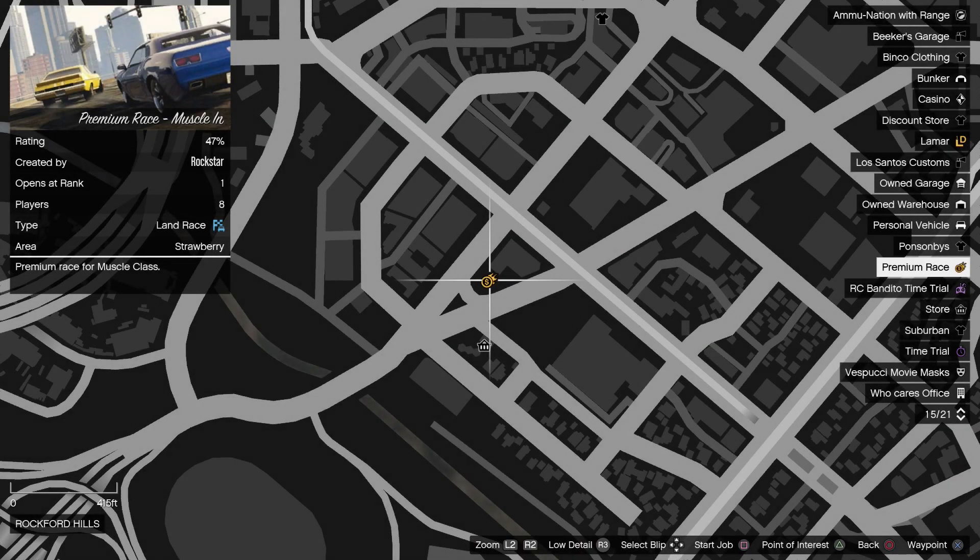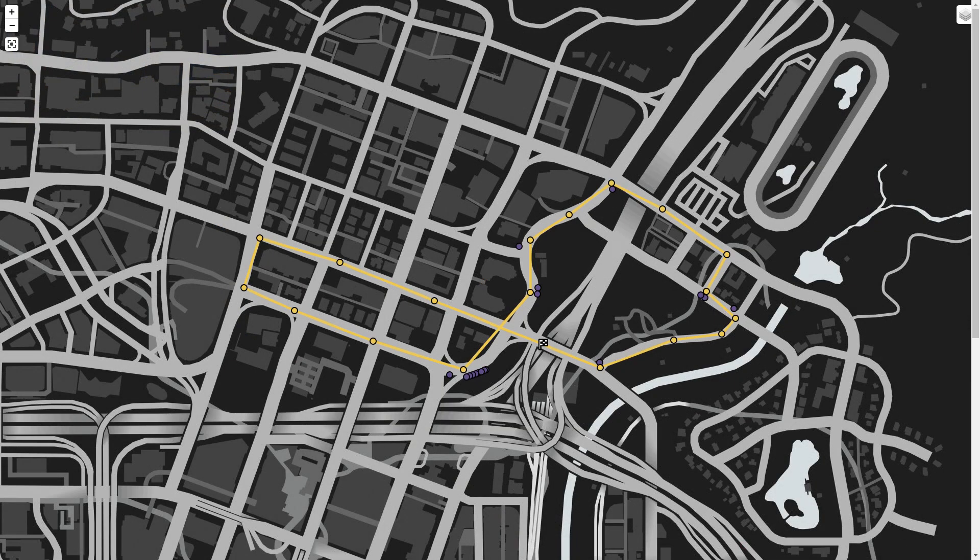The premium race this week is Muscle In, which is an old style lap race in the city for the Muscle class. You're going to be looking at the Yosemite and Clique here, though the Pisswassa Dominator and Sabre Turbo Custom will be competitive too.